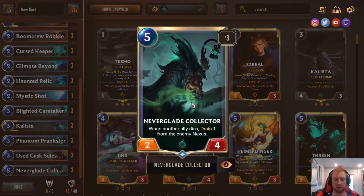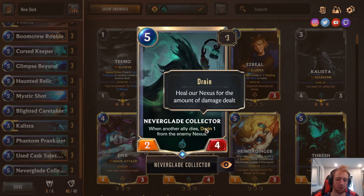Neverland Collector is kind of like extra copies of Prankster, but it's more expensive and better. It's a 2-4, and it drains — so it heals your Nexus on top of dealing damage to the Nexus.